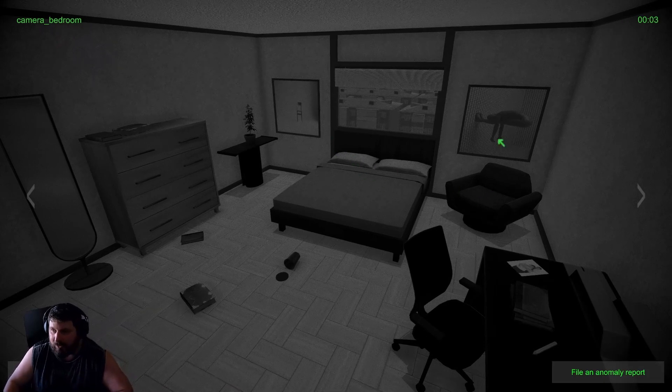Alrighty, so what do we have - we've got a bed, two pillows, that whatever the hell that is. Chair, chair, two books, pencil, photograph with two people, cup with a lid, two books on the ground, U-shaped mirror, two more books up there, and a tall boy. Got a plant there, and a chair, and outside.